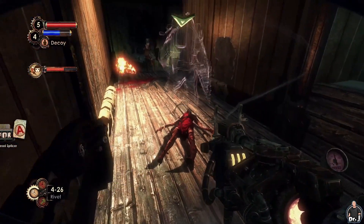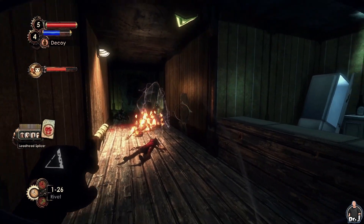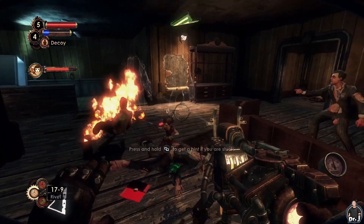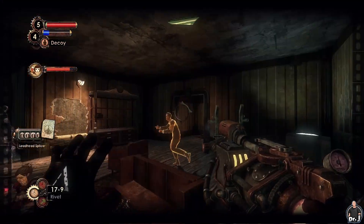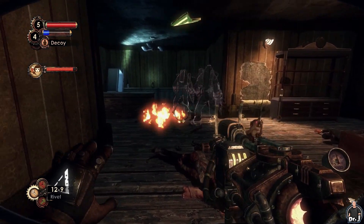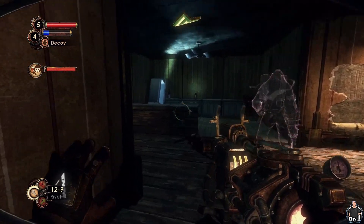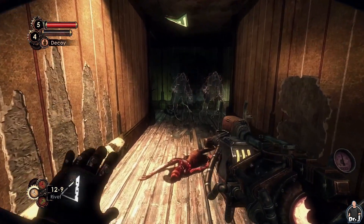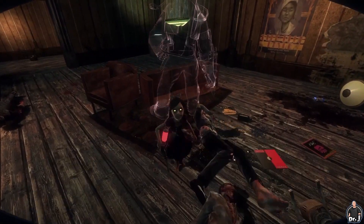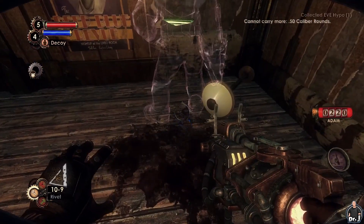Just a couple more lead head splicers until we finish their research as well. It seems I was wrong - there's still one more level of research. We'll probably need to kill like 10 more or something. Anyway, we're nearly done with gathering Adam. There's one more splicer left - at least we got some more research points. Let's finish exploring this place, grab that tonic from a while back, and start preparing for the big sister.